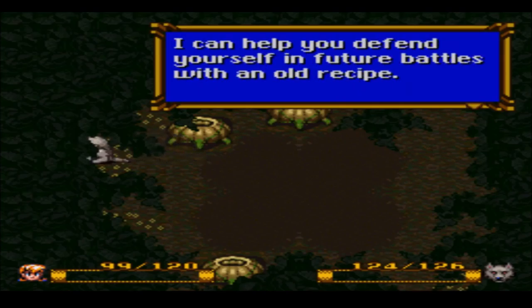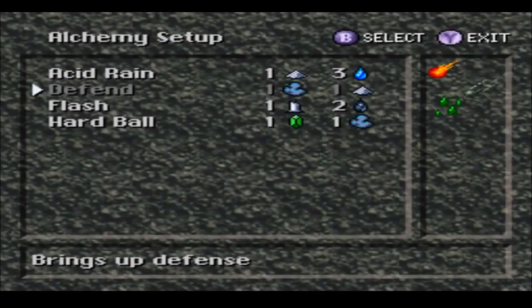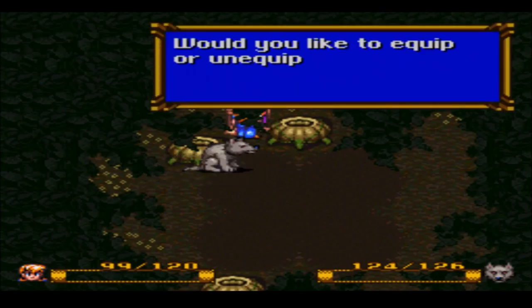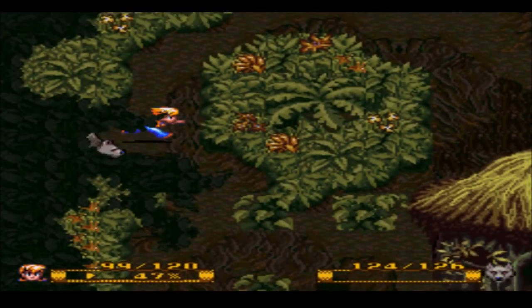Nice save. Really? He said that? I can help you defend yourself in future battles with an old recipe. This is an alchemy formula of Defend. It increases your physical defense. I guess that's all he has to say. Is he selling ingredients? Good luck, young warrior. Yes, yes — that's me, young warrior.